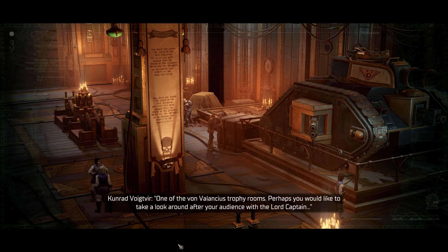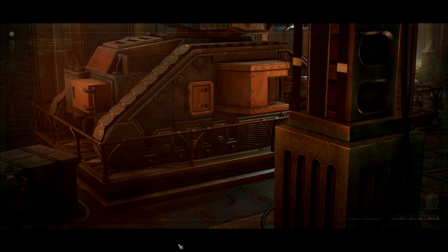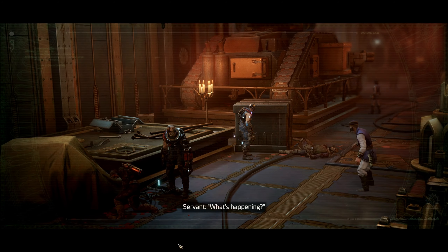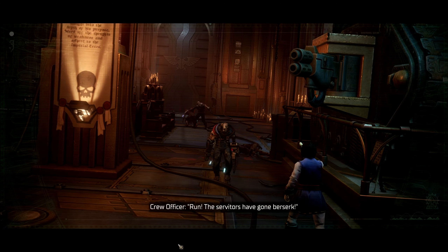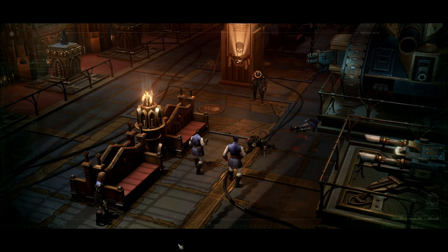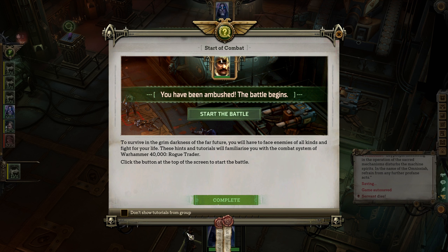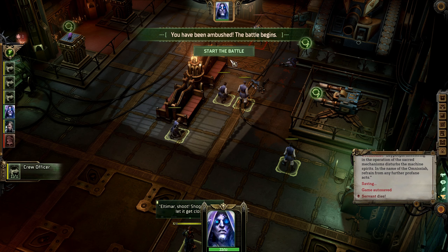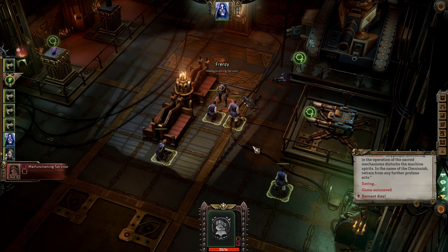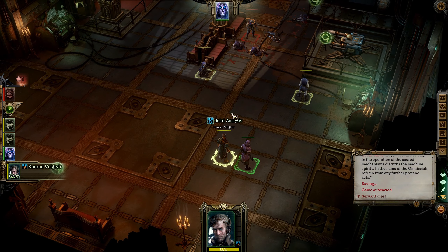Suddenly: 'Run! The servitors have gone berserk!' Well, this is less than ideal. One man just got murdered, and they're using the Emperor's own flashlights to kill servitors. We've been ambushed — the battle begins. Let's click the button at the top to start the battle. That officer missed. That servitor is coming up and murdering both men. Holy crap. He analyzed enemies and did joint analysis.